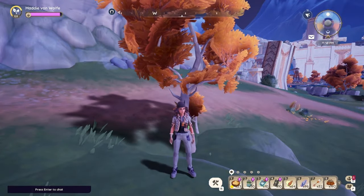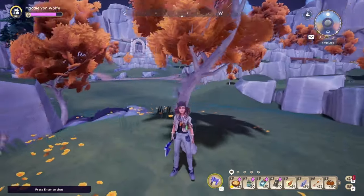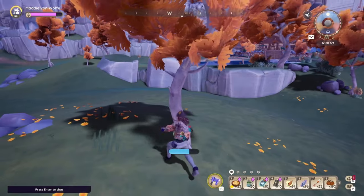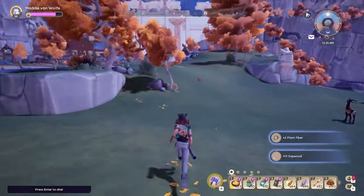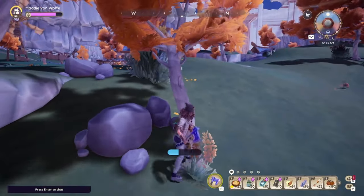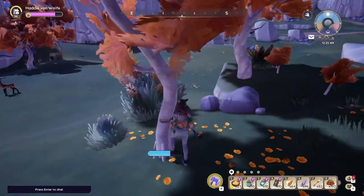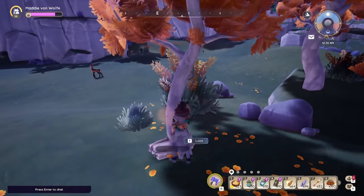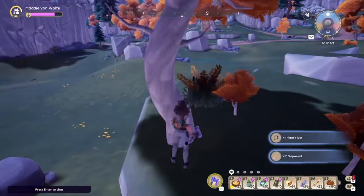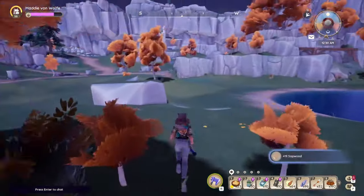You will need your axe for this. I didn't realize at first that these trees dropped the ancient amber beetle — it was something I learned when I decided to farm them for juniper seeds, and by chance the ancient amber beetle would spawn. It's just a matter of grinding a little bit, and you want to target the big and medium trees.